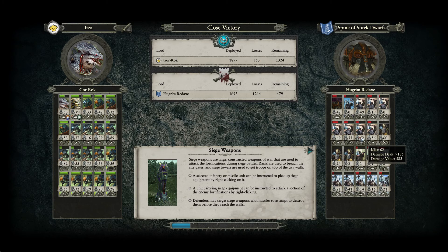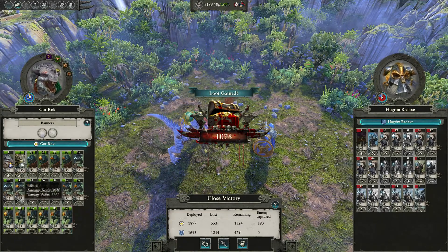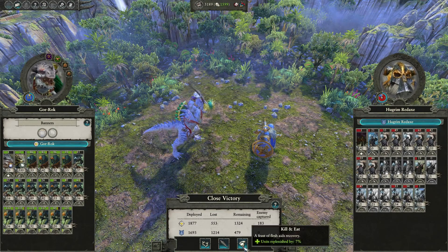We did take some losses but their main force is gone. How much damage did Croak get? 350 kills, 3,841 damage — nice! Lot of damage on our melee infantry; ranged infantry is okay; Gor-Rok and Croak are fine. We can take recovery here — recover by seven which is good. Treasury is at a thousand, which is nice but we more importantly need to recover.